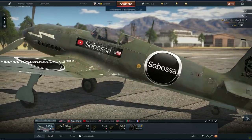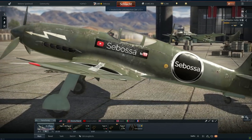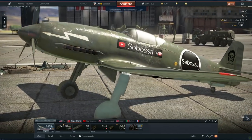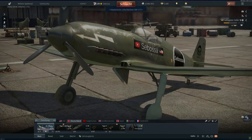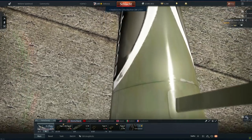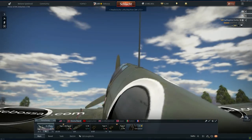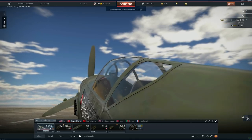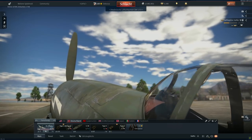Die Heinkel 100, welche mit Patch 1.65 den Weg nach War Thunder gefunden hat, zeichnet sich vor allem durch eines aus: Geschwindigkeit. Die Geschwindigkeit der Heinkel 100 ist auf ihrem Battle Rating derart überlegen, dass unter Idealbedingungen kein anderes Flugzeug in der Lage ist, ihr folgen zu können.